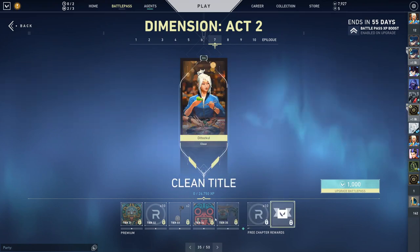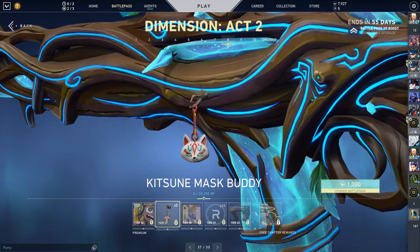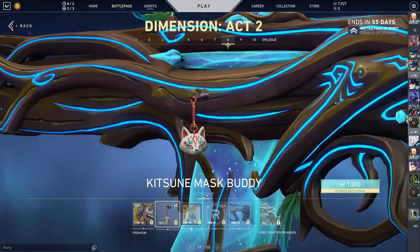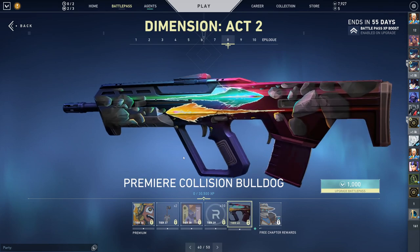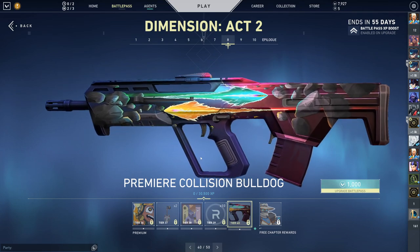The Clean title — perfect. On the back of that we got the Raze Has Range spray. We got the Kitsune Mask buddy — I think that's how you say it. Really nice buddy, one of the best buddies I've seen actually. Pearl District Sanctuary card. The Premier Collision Bulldog — again, not a bad collection, not a bad skin line.